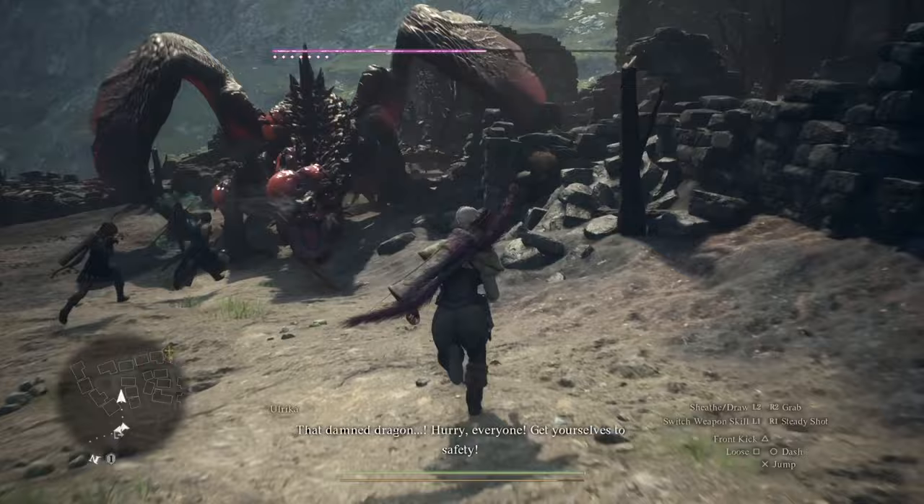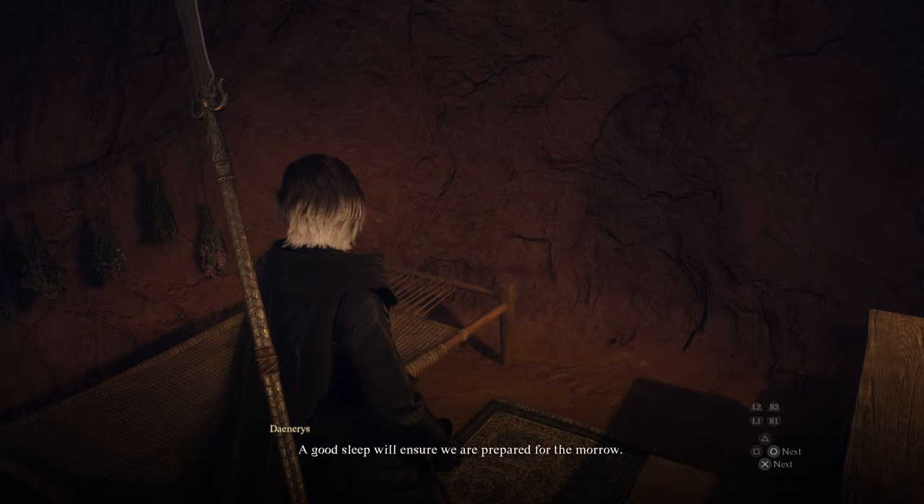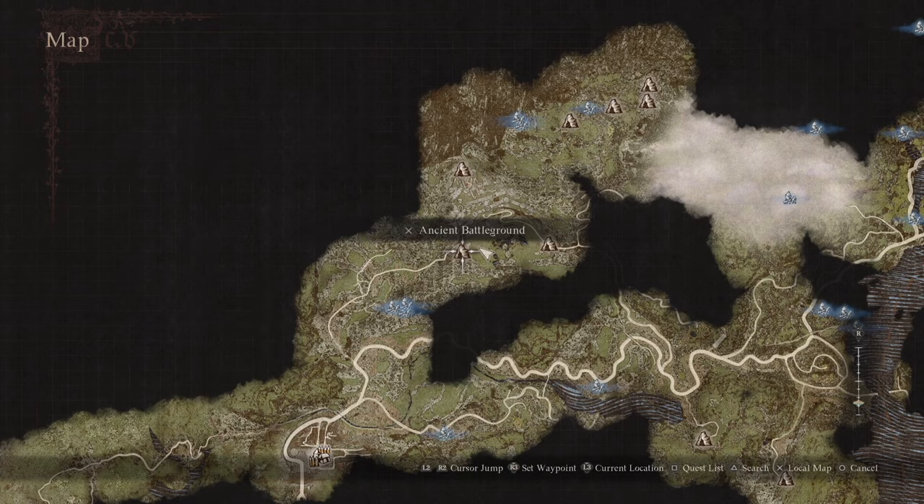If you have already taken out this dragon — or Drake — that we're going to go take out, you're going to want to sleep for about seven days at an inn, exit out of the game one time, and go back into it. From that point on, you can follow the rest of the video.